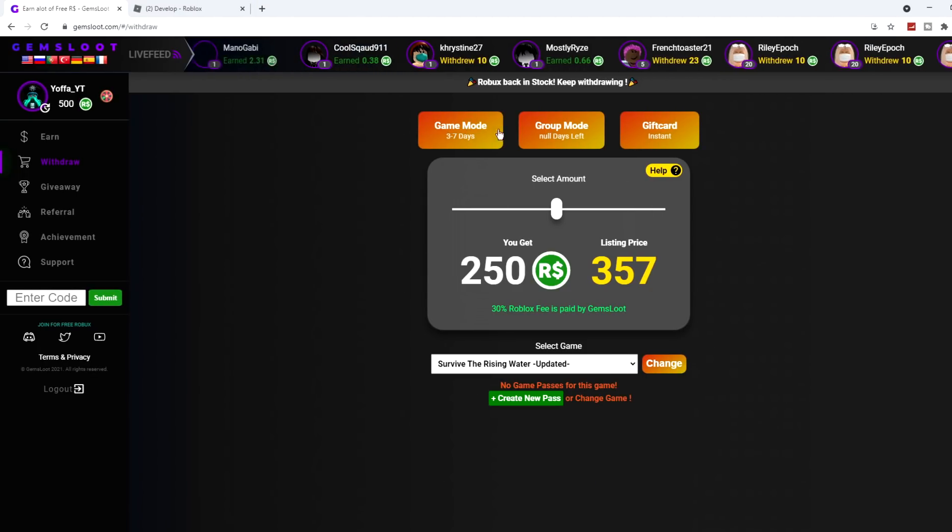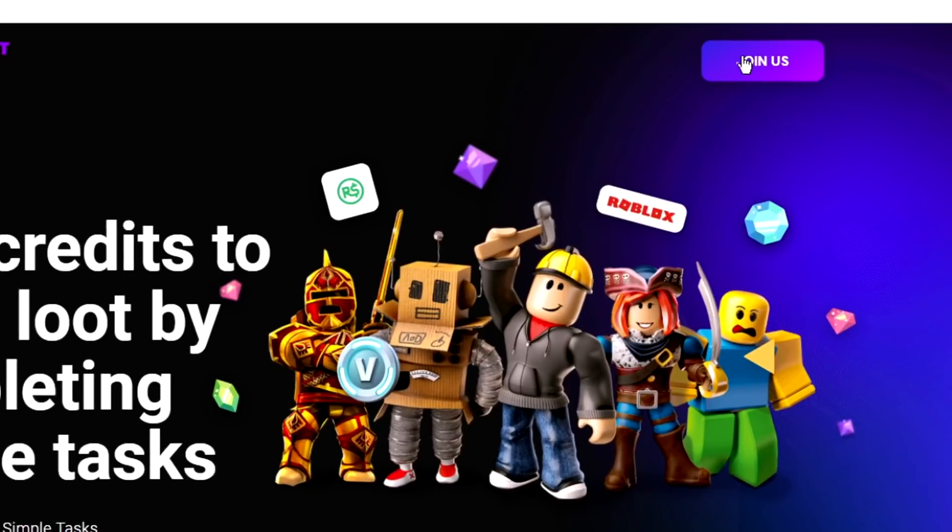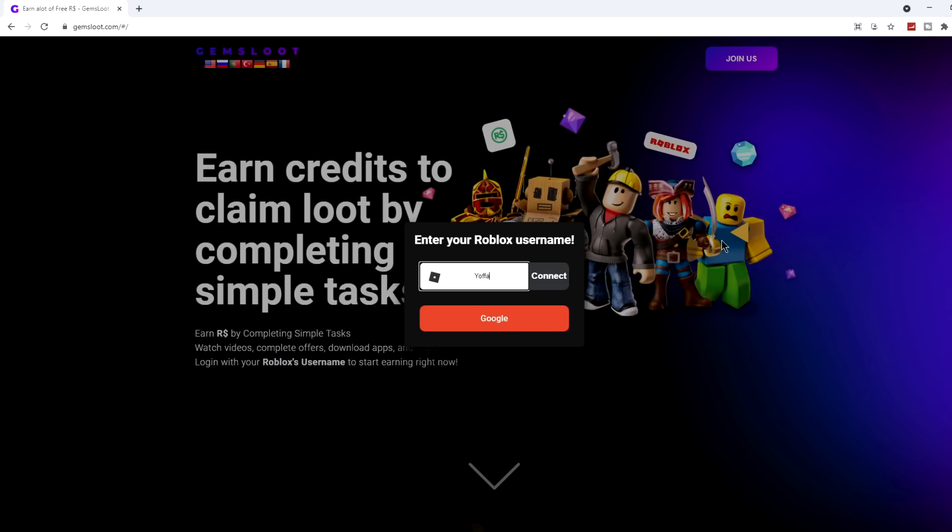Gemsloot is a website that allows you to complete tasks for free Robux. Let me show you how it works — it's very simple. Head over to the website and click 'Join Us' in the top right corner, then put in your Robux username and press connect. Don't worry, you don't need to put any passwords in.